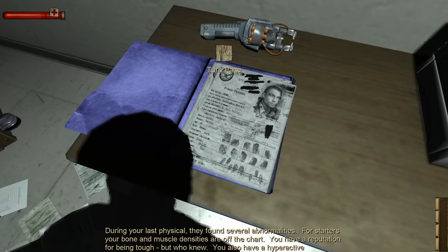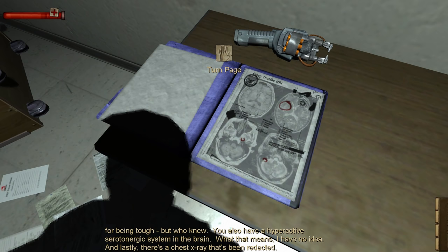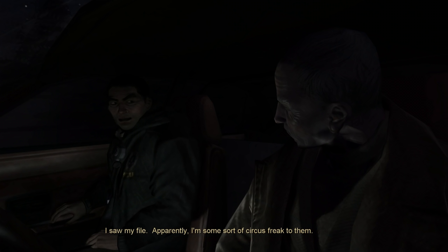Throughout the game, Ethan will have hallucinations — some like flashbacks of what others are doing. Rosa, being the pro that she is, digs up some Bureau files on Ethan with interesting insights: his bone and muscle densities are off the chart, he has a hyperactive serotonergic system in the brain, and there's a chest x-ray that's been redacted right where the esophagus and larynx are. There's something more going on here, and this helps justify Ethan's behavior.